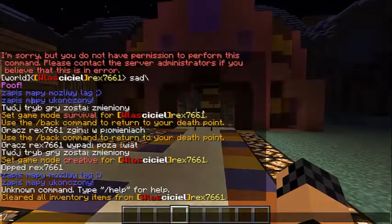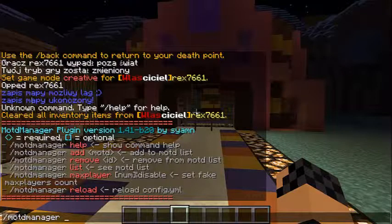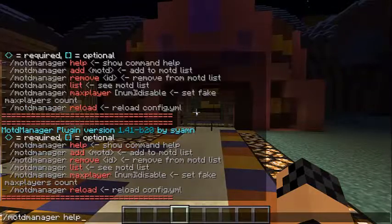Przedstawię teraz podstawowe komendy Mod Manager pluginu. Pierwsza komenda to Mod Manager, aby wyświetlić listę komend — czyli help. O to chodzi, nie?